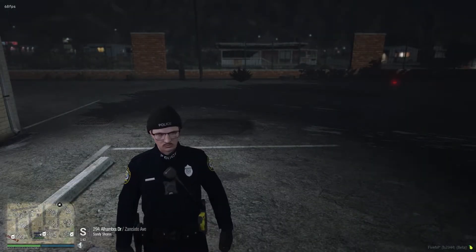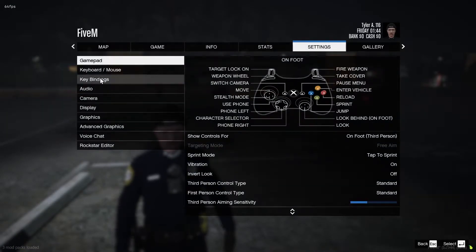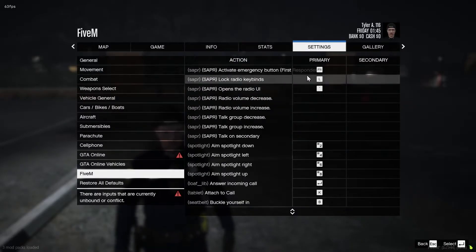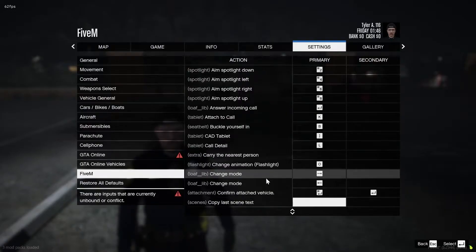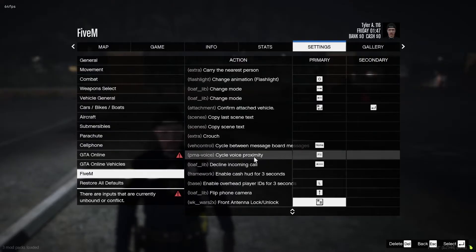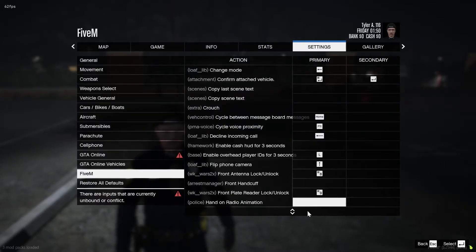So if you're really not sure, it should be popping up there. You're going to go to Settings, and then you're going to click Keybinds. Then you're going to go to FiveM, and you're going to try to find — I don't know what it's actually called — basically 'talk over radio animation.' Here it is. It's going to be a little bit down from the menu, but it's 'hand-on radio animation.' Go ahead and untoggle that.